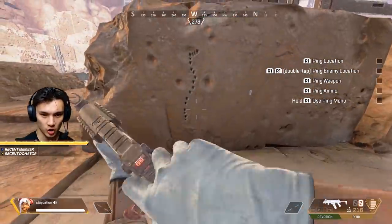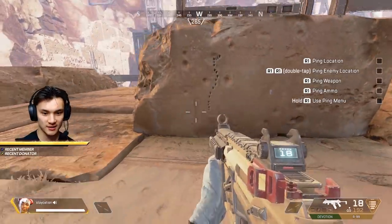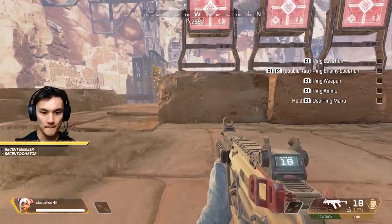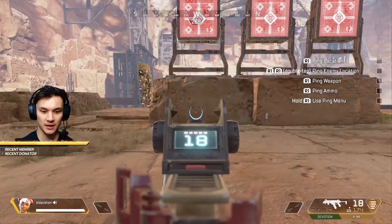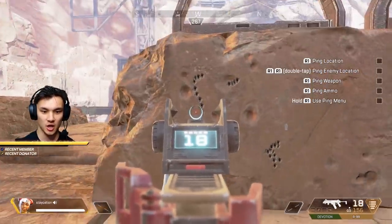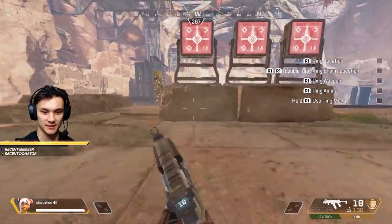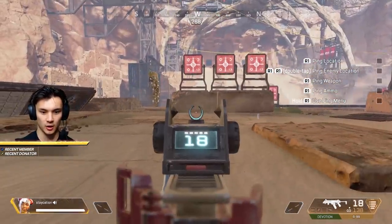Looking at the R99, when firing without any recoil control, you can see it goes straight up, a tiny bit to the right — you don't even have to consider that — and then straight up again. This is exactly the recoil pattern on the R99 every single time. This is why Apex is so great: it's the exact same pattern. Now memorizing this, you can implement recoil control and really take this gun to the next level — much more accurate, a tight package. At range, I suggest burst firing to keep it accurate from a distance.